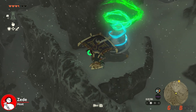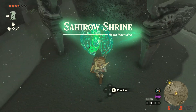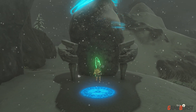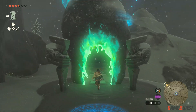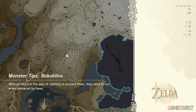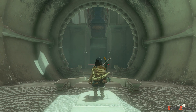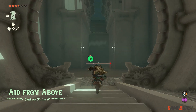Zid here, and I'll show you how to beat the Sahiro Shrine. In this shrine, you need to dodge the laser like a spy in the movie. In the first part and second part, you just have to dodge the laser.